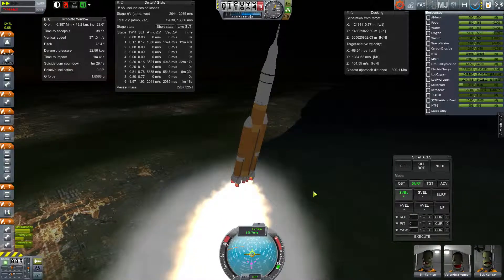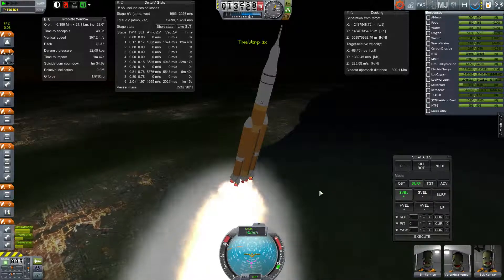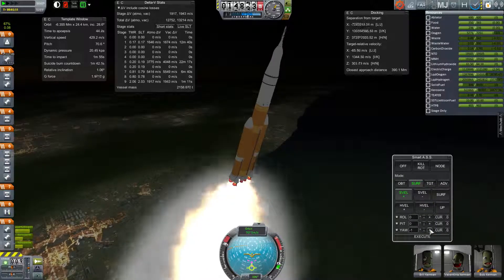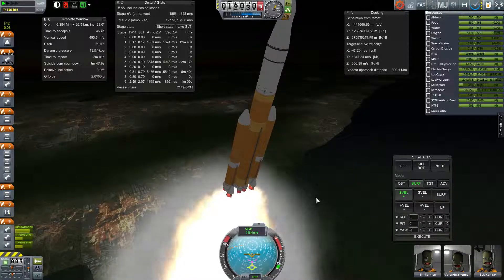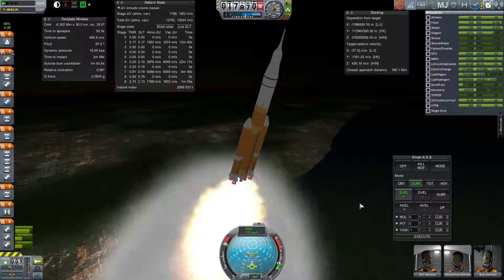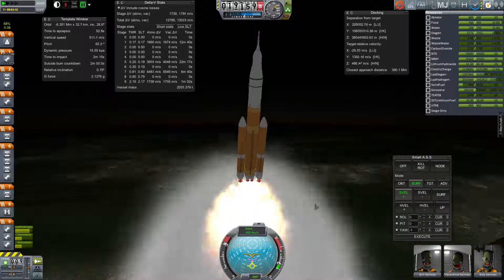Maximum dynamic pressure passed. I didn't lose my target — good. I'm wandering off it a little bit; you can see the relative inclination increasing. I want to stay within a degree, which is just fine. I usually game all these numbers for maximum benefit, but I'll be trying to balance that with describing what's going on as I go up.